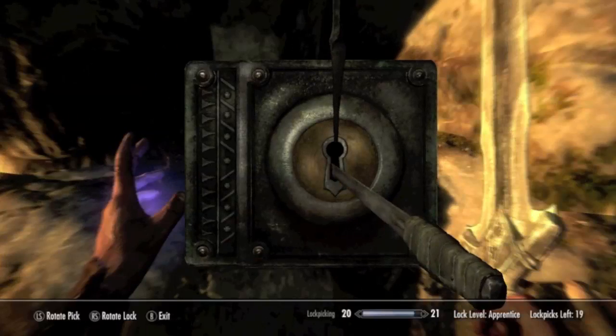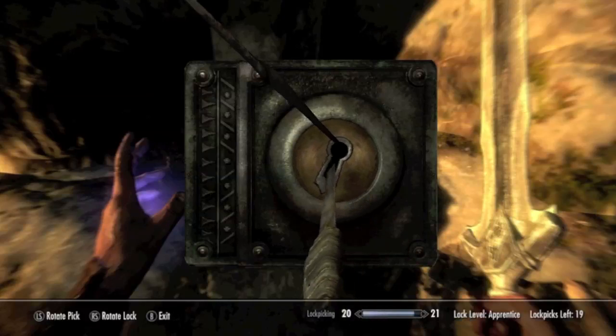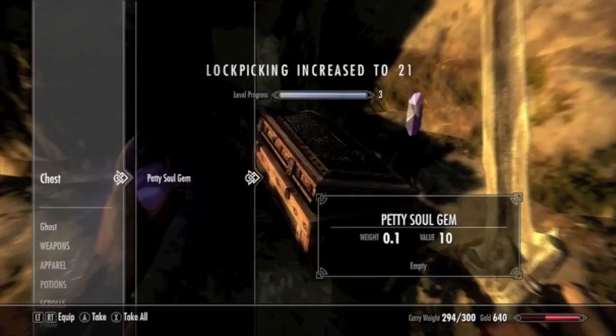Apprentice level chest, alright. Wow, that was good luck. Gold, rock pick, petty soul gem.